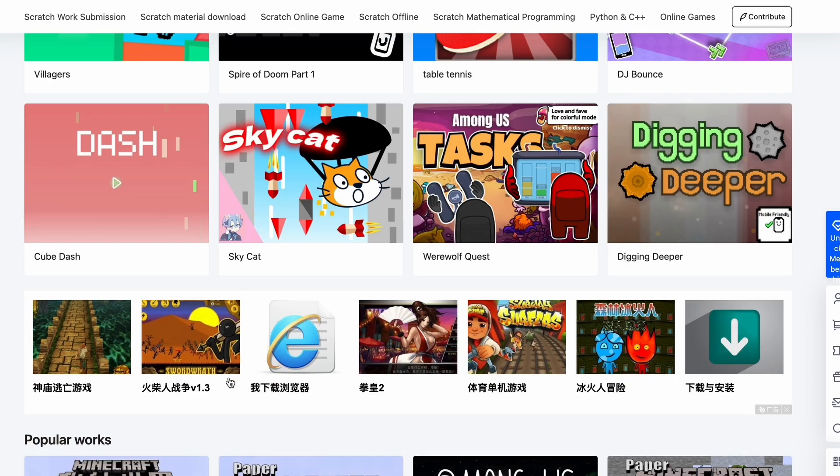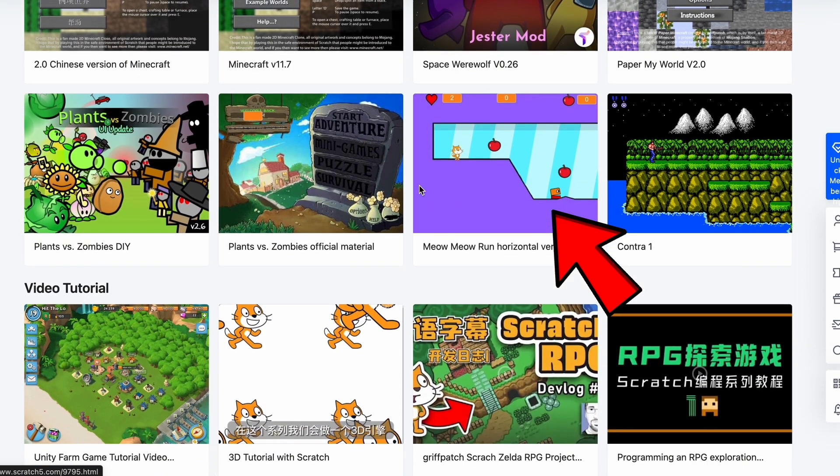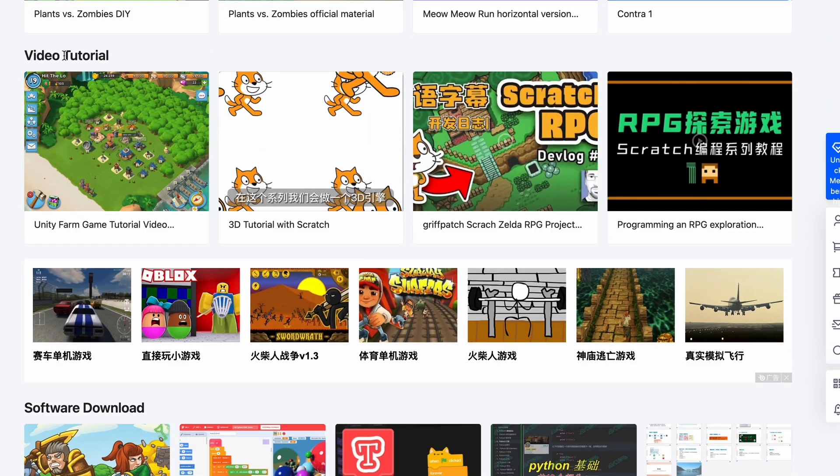This is like a trending page and these are the ads — I'm not gonna click on any of these. I feel like if I click on one, everything would be gone and my computer would not turn on again. We've got Plants vs Zombies here, another Griffpatch tutorial, and here we have video tutorials.